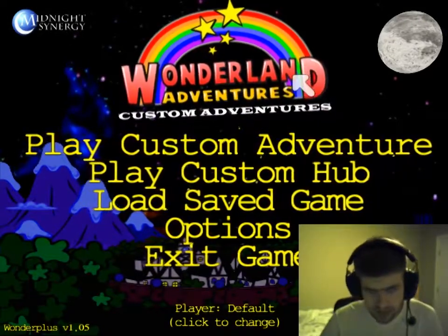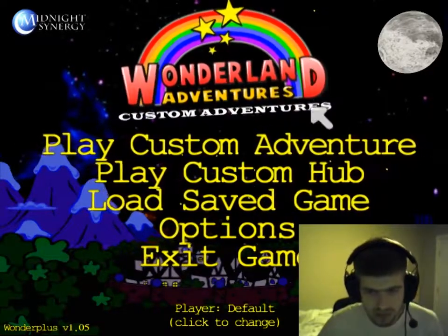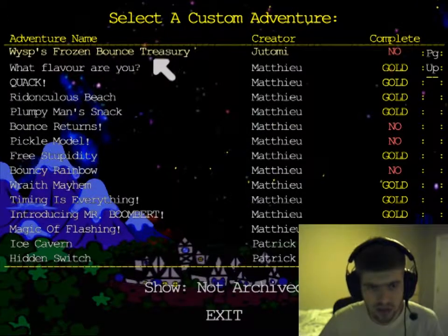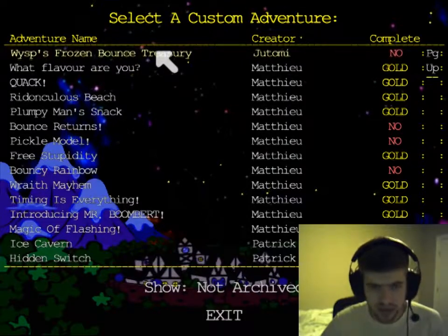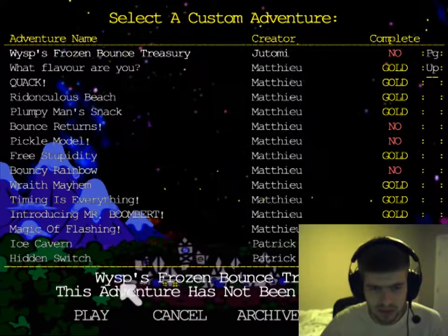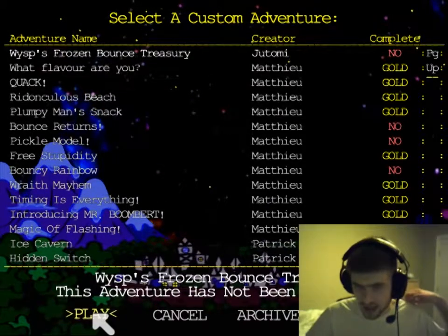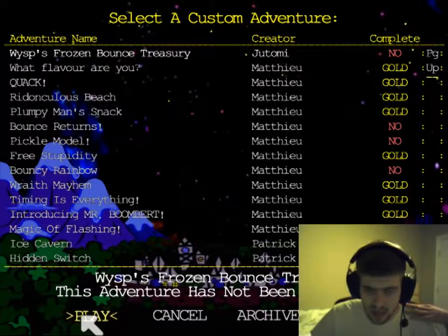Alright, back with another episode of Wonderland Custom Adventures. We are going to play a custom adventure using the Wonderland Custom Adventures — because what else would we use it for? We are going to play Wisp's Frozen Bounce Treasury. Sounds interesting. This level is by Jutomi, and I've not played it yet, so I'm going in completely blind. Let's check it out.